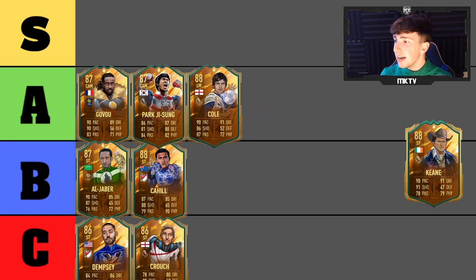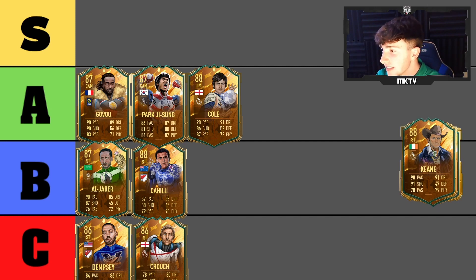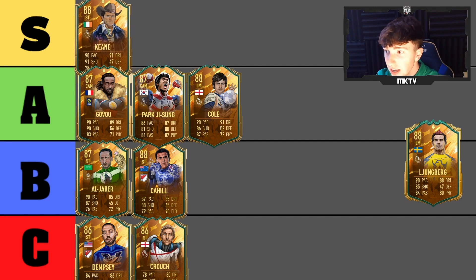Next we're going to be looking at Robbie Keane — probably one of the most exciting cards in this FIFA with the new hero system. This card is around 900,000 coins — do I think it's overpriced? Absolutely. But do I think this guy is very very good? Unbelievable. This card genuinely has to go in S tier — it is sensational. I have actually used it and it is unreal.